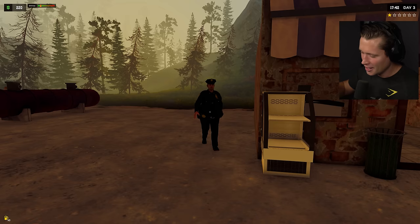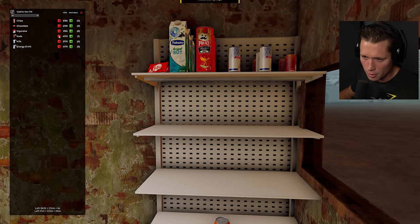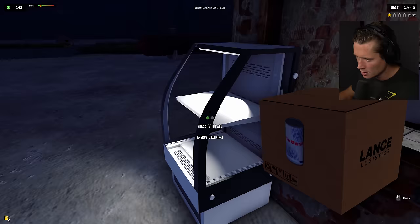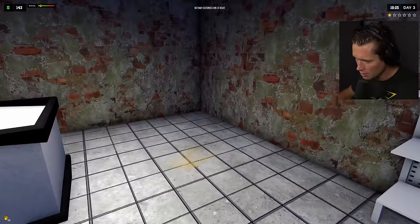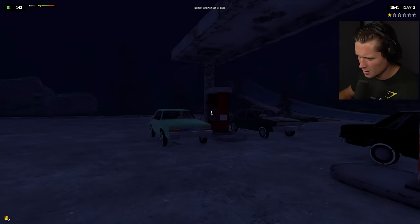I'm moving the sodas, milks, and energy drinks into the fridge so it's gonna make it much more appetizing for our guests. We can take these and put them all in the fridge out front. It's a little ghetto in my opinion but it's all right — now we have cold drinks for people, which on a road trip I would definitely want.